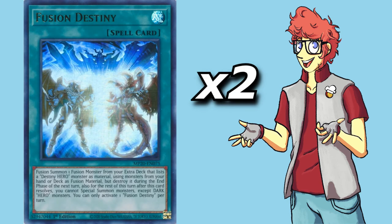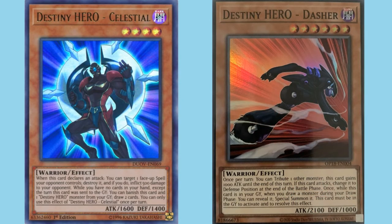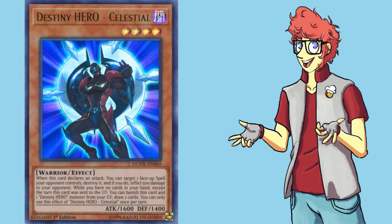Our next engine is the DPE package. Like with Dragoon before it, it's a degenerate card that can be splashed into many different decks. This deck in particular spews out tons of extra monsters, so it's nice to have fodder for the Enforcer to pop. Also, having Celestial as a follow-up play can be nice since we can run through our hand pretty quickly.